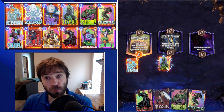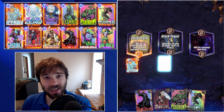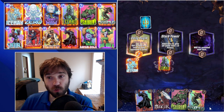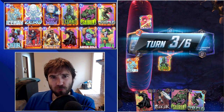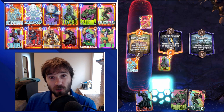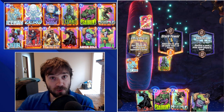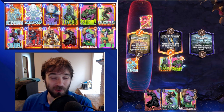So unlike Mr. Negative, he impacts both hand and deck, and that's because there's not really a whole lot of cards with negative ongoing effects. In total, we have Ebony Maw, we have Lizard, we have Typhoid Mary, and we have Red Skull. Technically Electro counts, but if you remove his ongoing ability, it's going to remove his on reveal as well, and so you're not going to get the extra energy — so there's really no point to run Electro at that point.